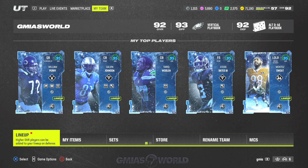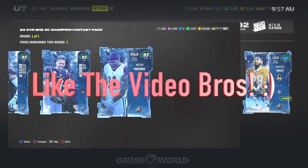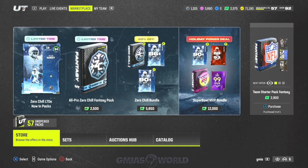Welcome back to G Miles World. We're going through the steps to get your free 93 overall Zero Chill player. I've received a lot of questions about it since I posted it on X. It's always going to be about the field pass. Unfortunately we chose Michael Parsons and he actually sucks. This 93 overall BND — you can either choose this or a 90 overall auctionable player. You obviously want the higher overall since these players go for upwards of 500k.